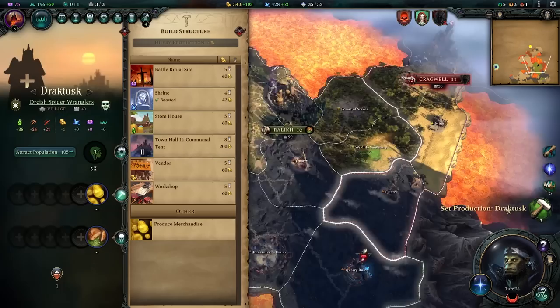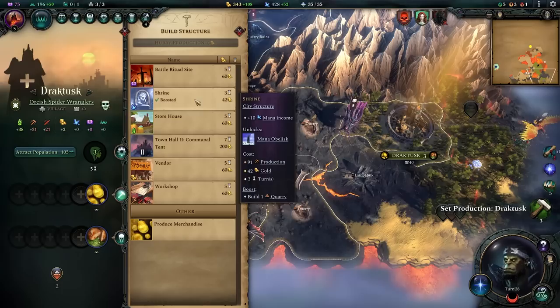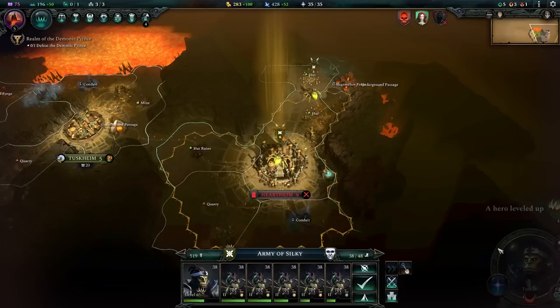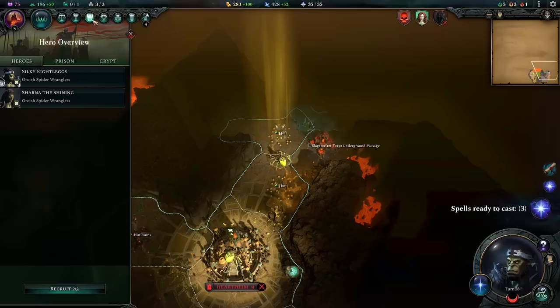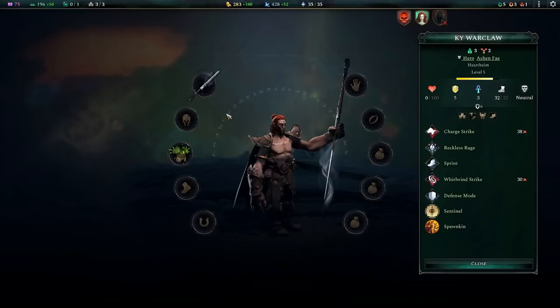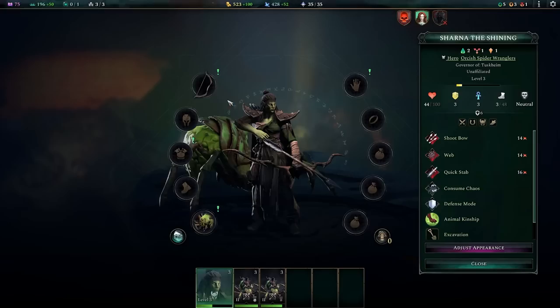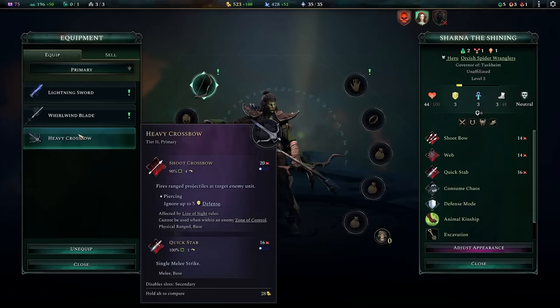I'll get the caltrop stash and archer battlements for extra fortification health — more time to recruit units while the city's under siege. The city of Dractust is finished. I'll keep building quarries and the vendor to generate gold and sustain the army. My ruler leveled up to level six — I'll take martial expertise for an extra 10 damage, bringing his web and bow abilities to a really nice level. My other hero also leveled up — archery one on her.